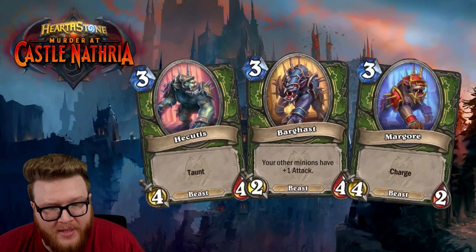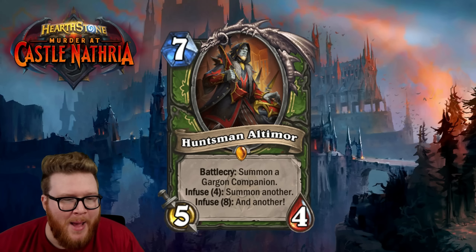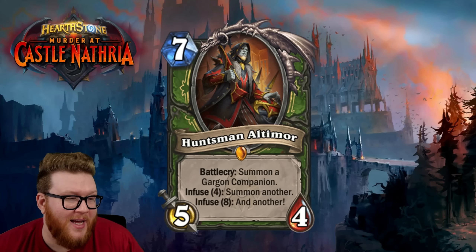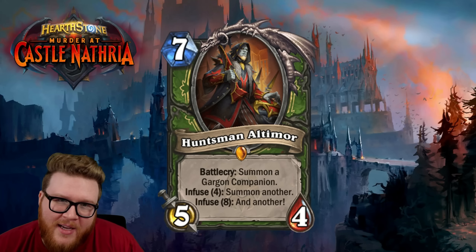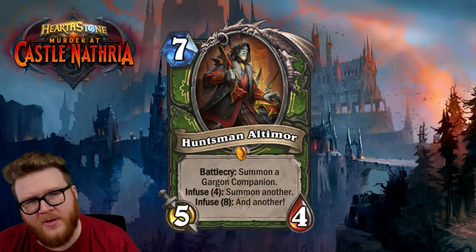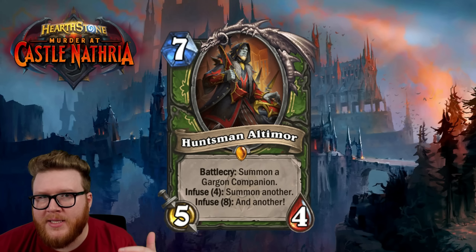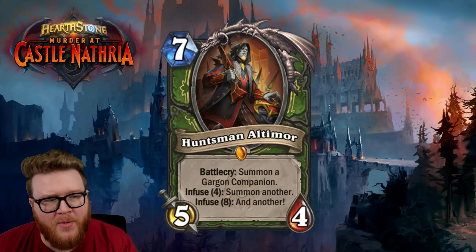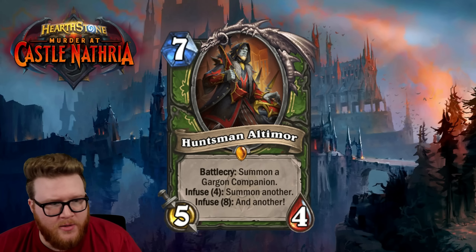You might hit the Huffer equivalent, Margor, and be happy about a surprise lethal — but that's not something you're excited enough about to put in your deck. This card is very Infuse-reliant, more so than other cards. Compare it to Rafam, which we reviewed earlier — the floor on Rafam felt pretty solid even off a top-deck non-Infused state. Altamore, you're far less excited about without the Infuse.